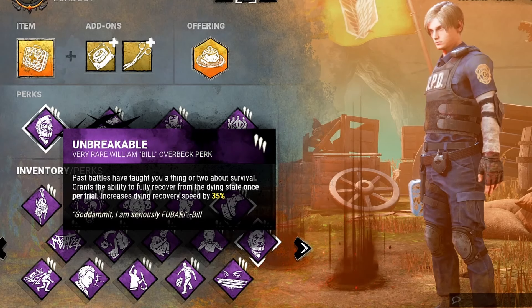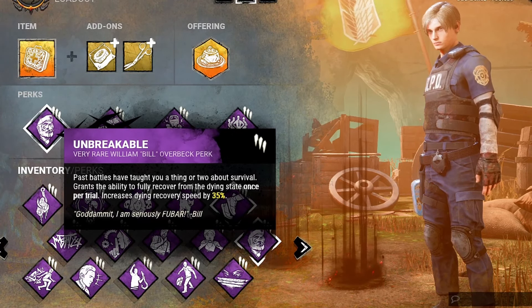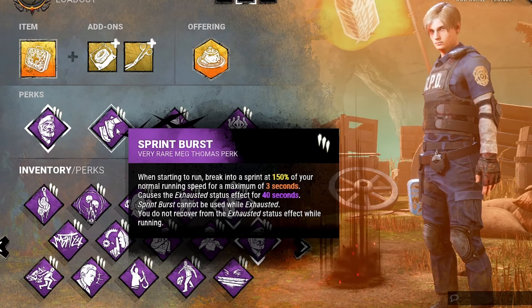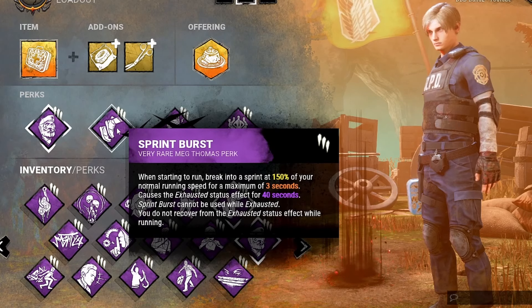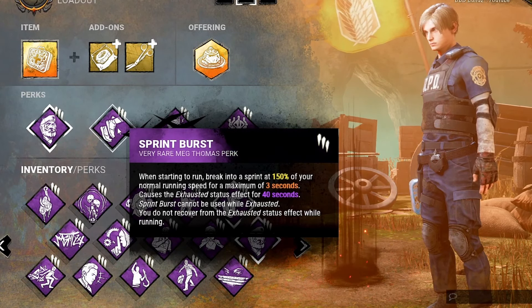Unbreakable is great — in the most competitive Survive With Friends lobbies, there's usually at least two to four Unbreakables being run. So of course Unbreakable has to be in the meta build. Second perk: Sprint Burst, arguably the best exhaustion perk since the Dead Hard nerf. Sprint Burst lets you run 150% faster for three seconds with a 40-second cooldown.